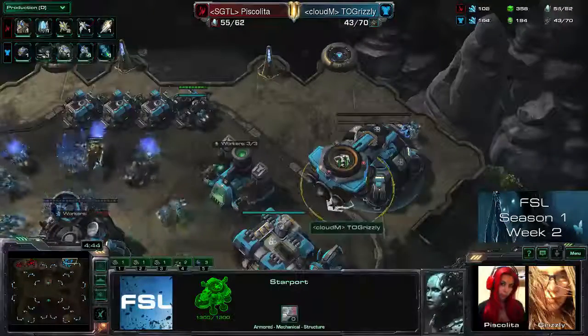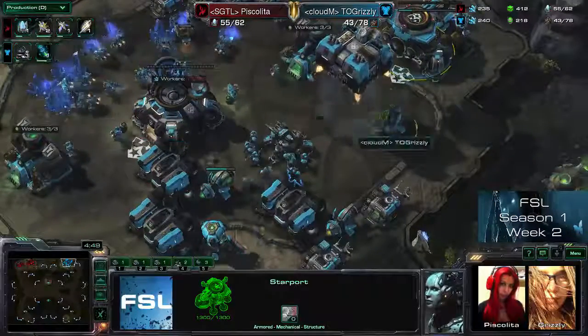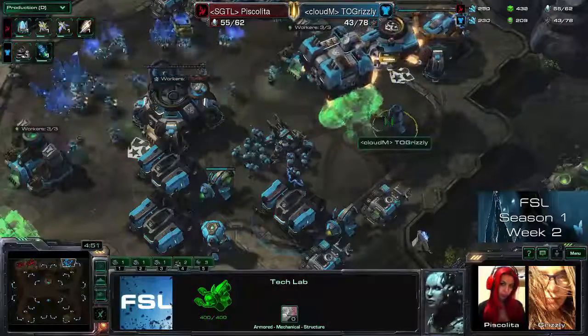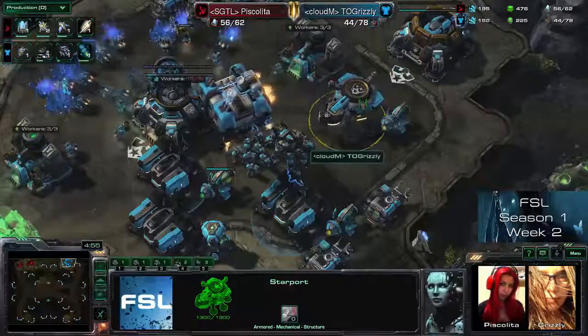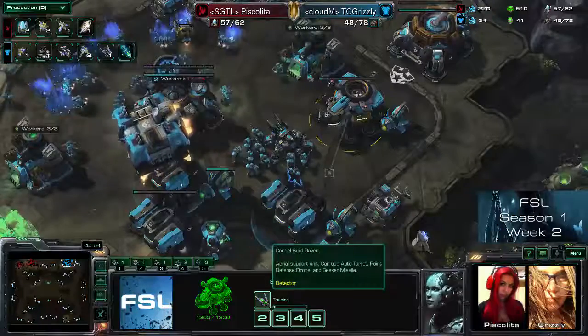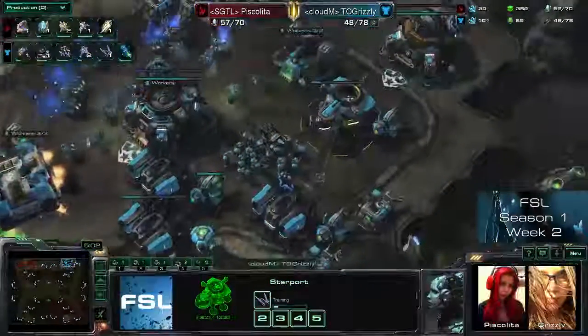What's coming our way? It's a Raven — I'm officially surprised. I don't really know what she's going to do. If you stay on one base less than your opponent for too long, the economic advantage will at some point cause a massive problem.